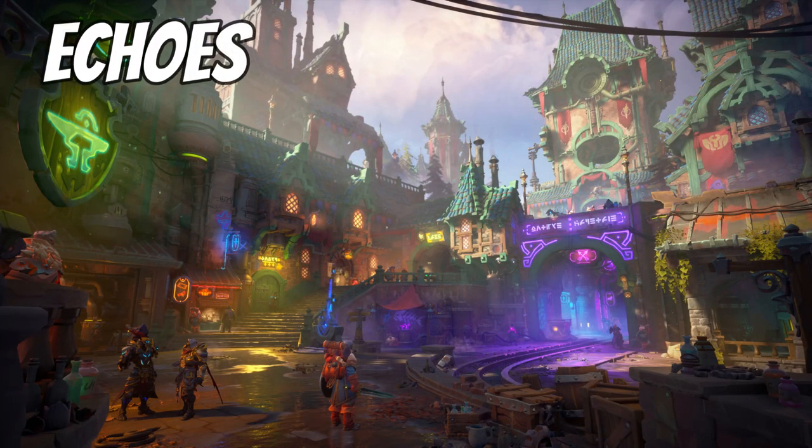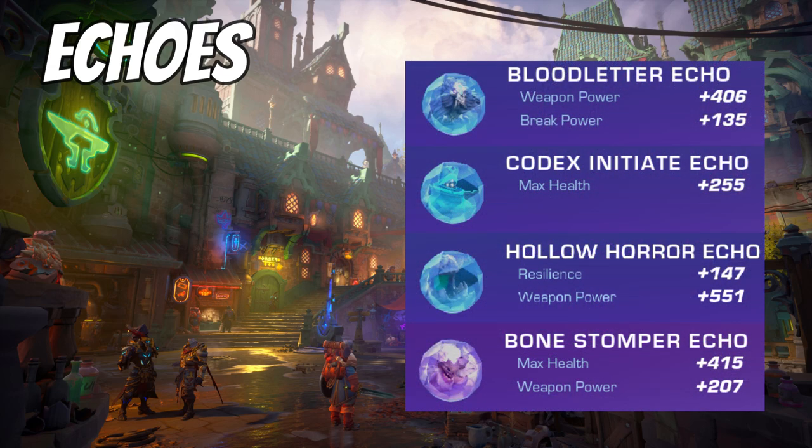For Wingrave's echoes, initially just get the echoes slotted, then farm them in purple quality and upgrade them to the max using unwanted echoes. For full support, prioritize ability power echoes; for the DPS hybrid, stack weapon power. For attack echoes, the Blood Letter echoes give weapon power combined with break power — very strong. On your guard echoes, the Codex Initiate echo stacks max health — get those slotted.